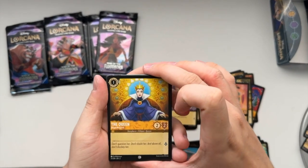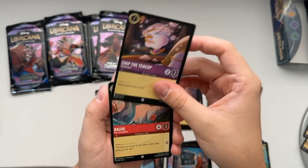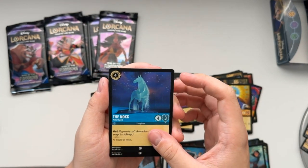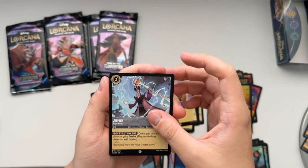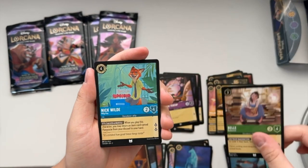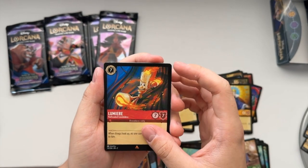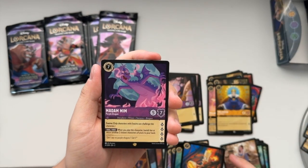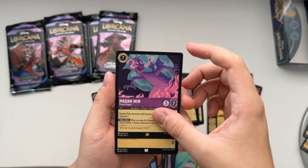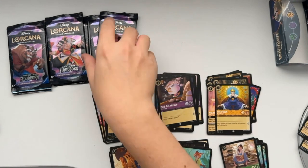We got Queen Regal Monarch, Chip the Teacup Gentle Soul, Baloo Fun Loving Bear, Improvise action card, the Nokk Water Spirit, Jafar Royal Vizier, Mouse Armor item card, Bell Bookworm, Nick Wilde Wily Fox, and our Rare Lumiere Hot Headed Candelabra. And we got ourselves a Legendary - which is really nice - Madam Mim the Purple Dragon! And an uncommon Caterpillar Calm and Collected. Really nice pack, that one was.